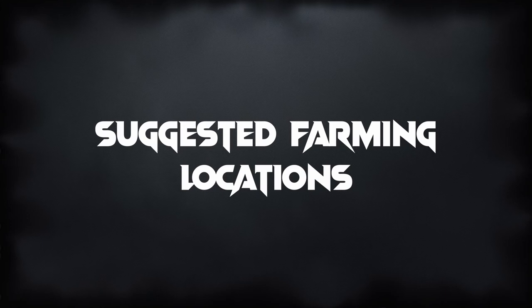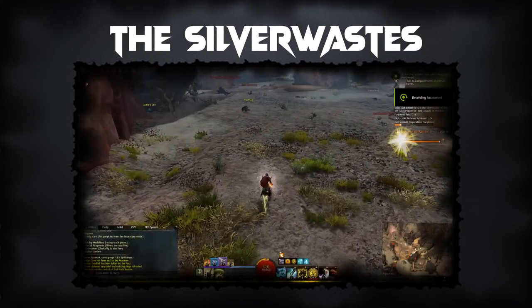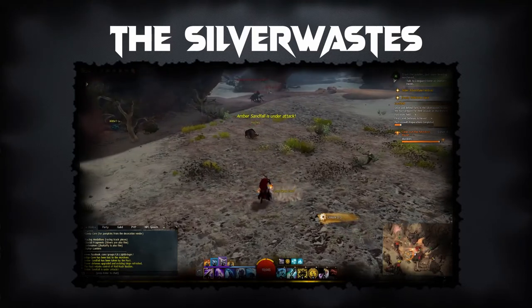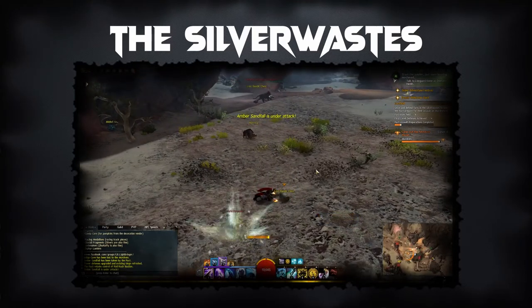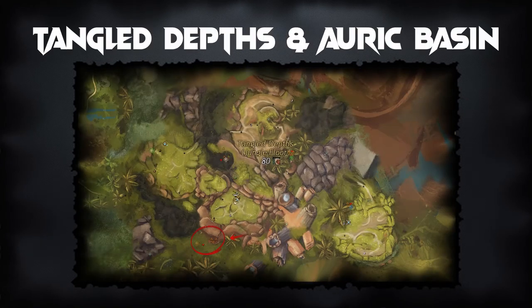Creating legendary weapons can seem daunting, but here is a list of my favorite farming locations to speed up the process. The Silver Wastes is still a great place to farm for materials and gold, as there are always commanders on this map and you can run it multiple times a day without worrying about event timers. When you do the Silver Wastes, you will receive a lot of Obsidian Shards from opening the Lost Bandit Chests during the chest farm after killing the Vine Wrath.